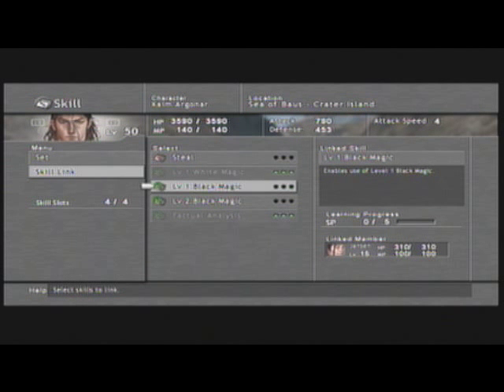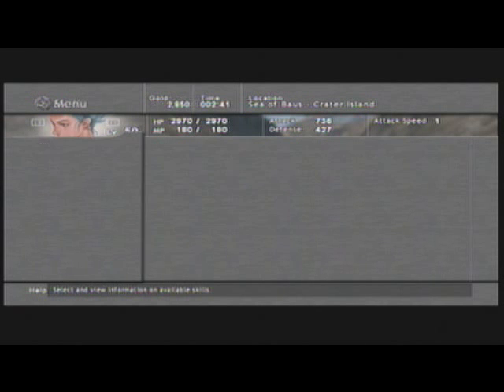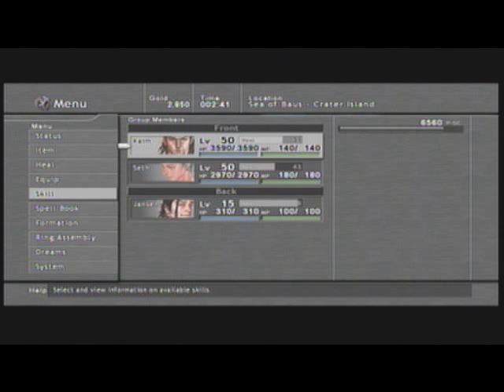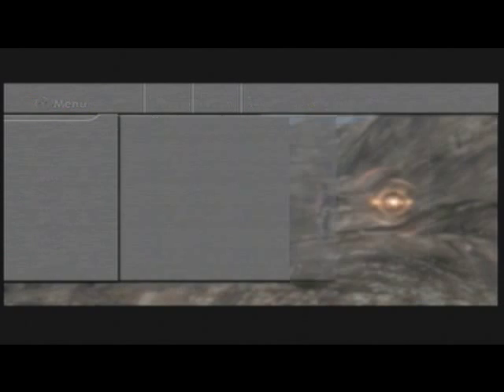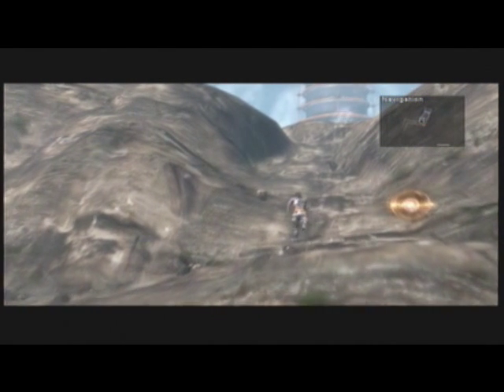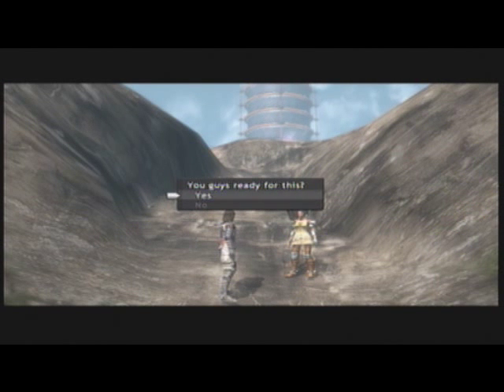Let's do black magic and white magic. They're all linked — they all know magic, black or white. At this point it would also be ideal to have them all have paralysis immunity. And that is about it. So if you walk over here, Seth will ask you if you're ready. When you're ready, go ahead and say that you're ready and you can go on.